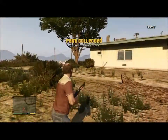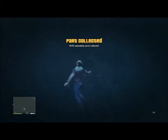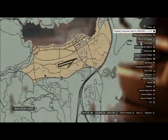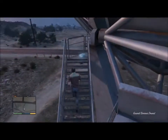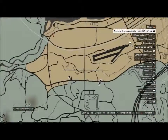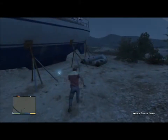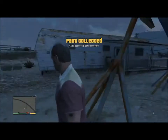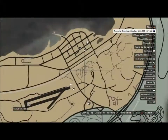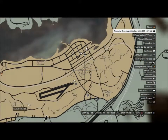Number forty-five is in Chiliad Mountain State Wilderness — you're looking for a really big cave. Go into the cave, go underwater, and you should find it right next to a rock. Number forty-six is in Grand Senora Desert on Route 68 — you're looking for satellite dishes. Go to the farthest satellite dish, climb up the stairs, and you should be able to find it. Number forty-seven is in Harmony near Grand Senora Desert — this one is next to a boat; shouldn't be terribly hard to find. Number forty-eight is a Sandy Shores rock formation — you're looking for this rock formation in Sandy Shores. Not terribly hard to find; remember to listen with your ears.